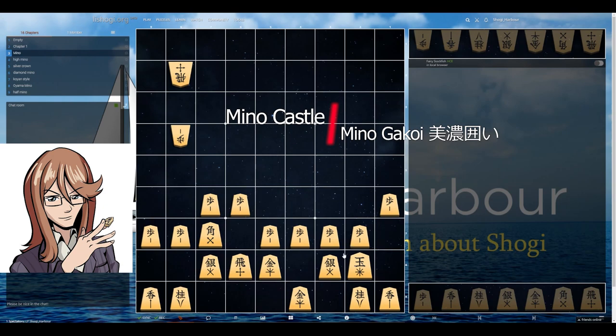The most important point is that the silver, gold, and another gold are protecting each other. You would like to push the edge pawn to give the king more space in the endgame. You can also push this pawn or that pawn for different meanings in the middle game — for example, pushing this pawn will allow you to avoid Bishop lines, while a pawn push here may allow Bishop drops. So depending on your middle game plan, it is a very flexible castle that you can adjust.